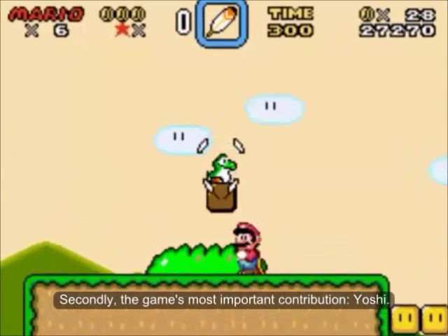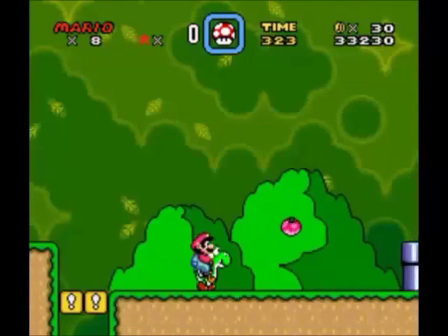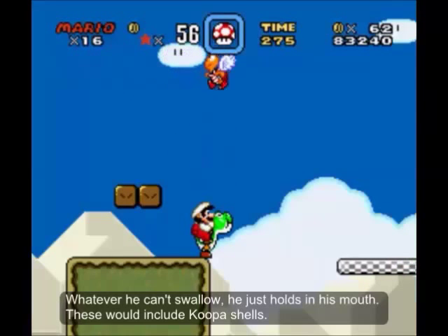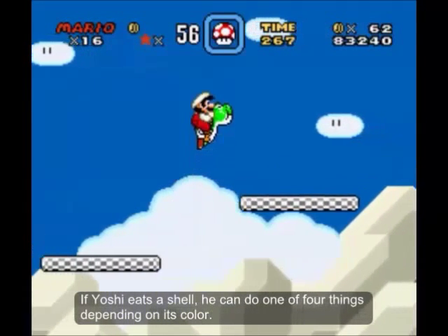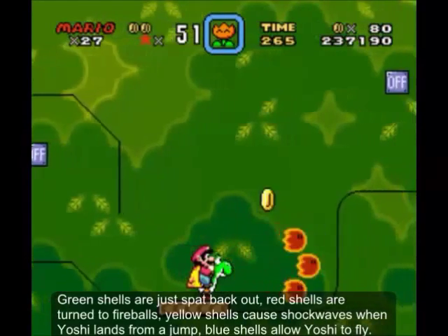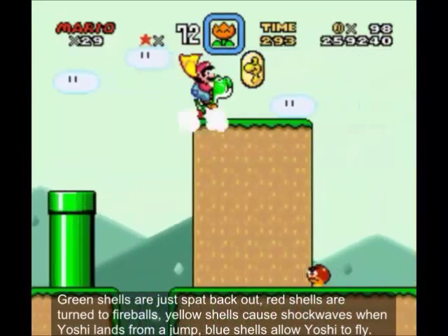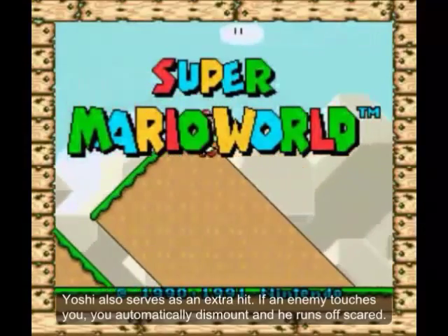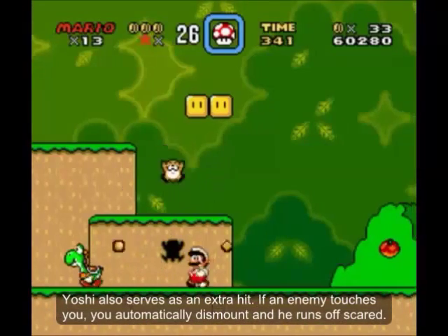Secondly, the game's most important contribution: Yoshi. Not only can you ride him around, he can eat small enemies in one bite. Whatever he can't swallow, he just holds in his mouth — including Koopa shells. If Yoshi eats a shell, he can do one of four things depending on its color: green shells are just spat back out, red shells are turned to fireballs, yellow shells cause shockwaves when Yoshi lands from a jump, and blue shells allow Yoshi to fly. Yoshi also serves as an extra hit.